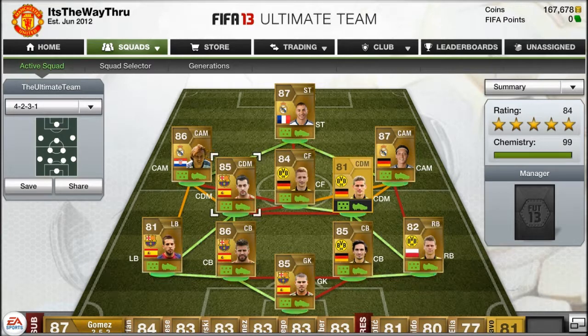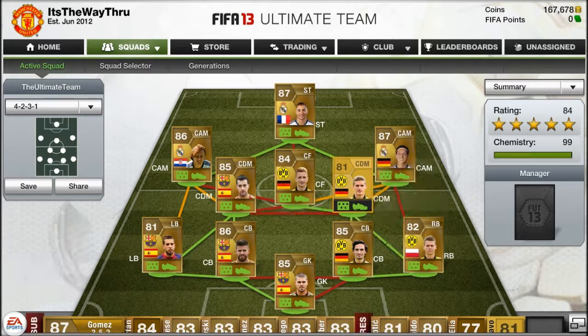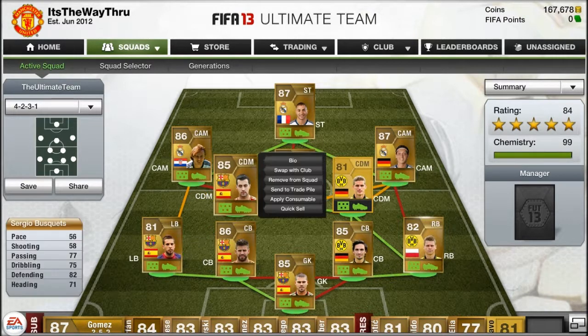For CDMs we have got Busquets and Bender, and they are both amazing. Lars Bender is only here for chemistry reasons — I could have easily got Gundogan but every time I search for him his price keeps going up, and I'm not paying 4k for Gundogan when I bought him for 2.4k before. So I rejected that and bought Bender.